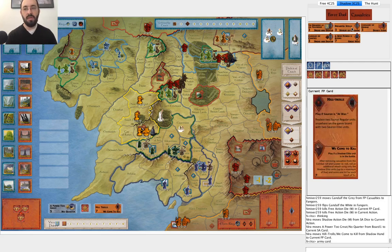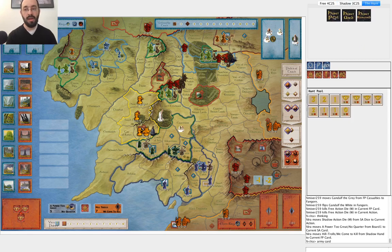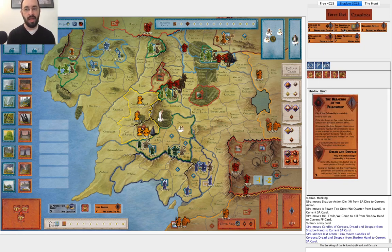Breaking of the Fellowship — I'm going to end up discarding it because I like Candles of the Corpses as it does direct corruption damage — expected one and a half corruption. Breaking of the Fellowship can only be played when he's revealed, and given the hunt pool right now it's going to miss a lot on the Eyes. Maybe one or one and a half corruption — pretty close. But Candles of the Corpses I can play whenever I want. So I want to save Dreadful Spells for the attack. He considers what to do and decides to go for Aragorn.